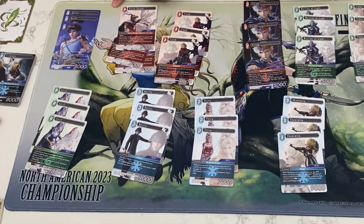First up is Barts — this is your searcher for the deck. It's able to get you any of your DFF forwards and also gives you a crystal on entry. If you have it in the break zone, you can remove it from play to get a crystal, but you can only do this if you have two or more DFF forwards on the field.